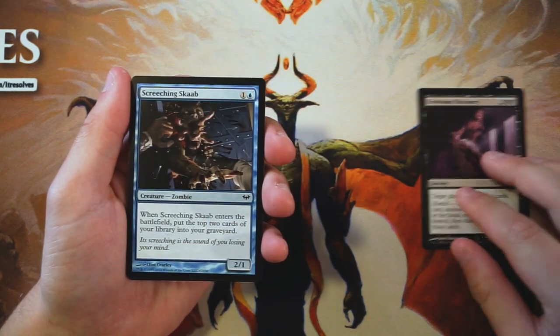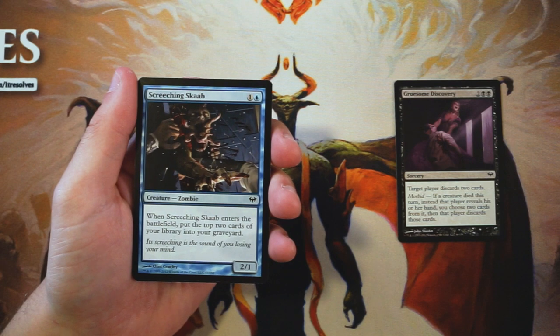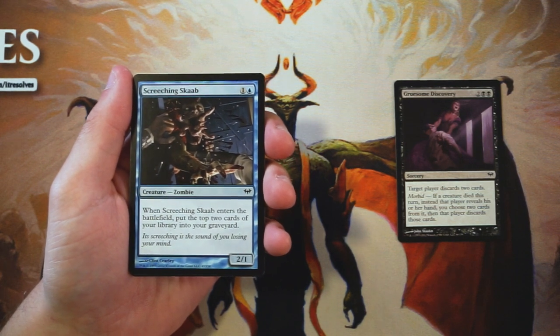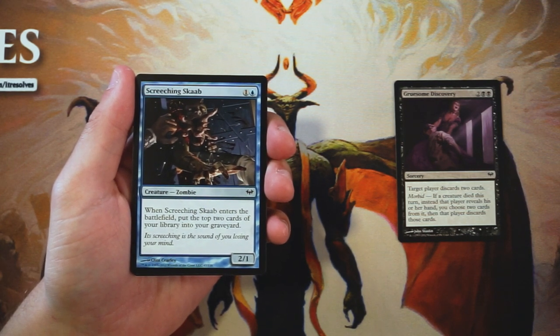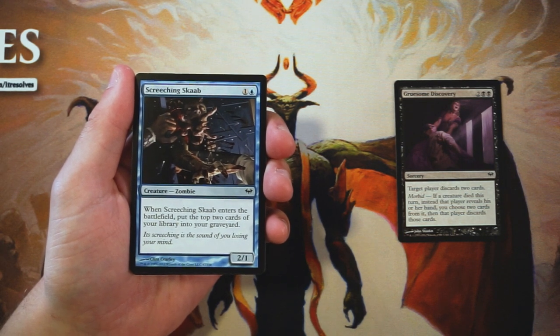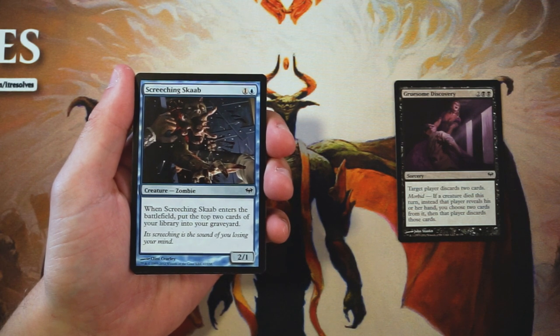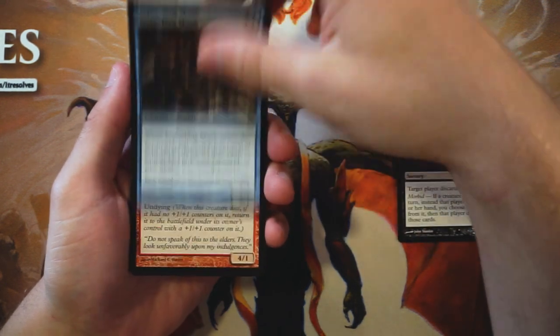Our second card, Screeching Scab, is a two-one for one and a blue. When it enters the battlefield, put the top two cards of your library into your graveyard. Normally self-mill is not the best strategy, however in this set there is a lot of flashback — cards you can play from your graveyard — so self-mill is actually very good for enabling those. That said, you'd ideally want the flashback cards before picking up the enablers, so this is not a first pick.